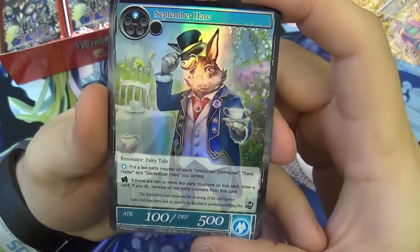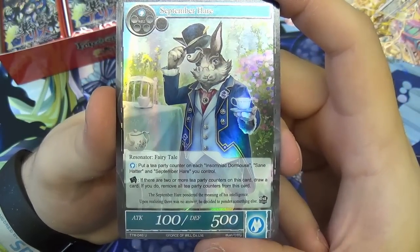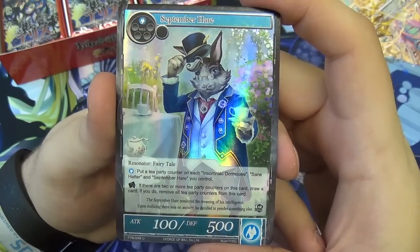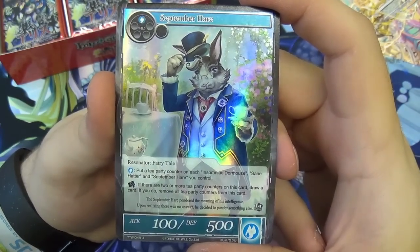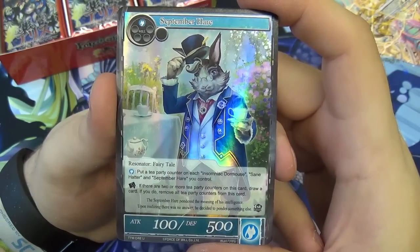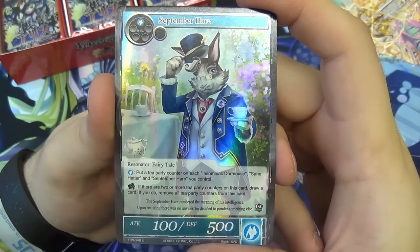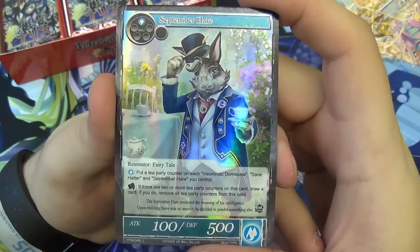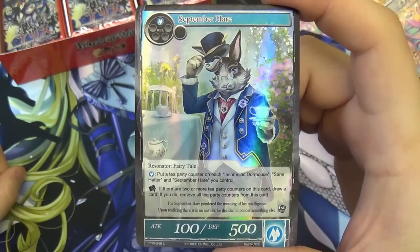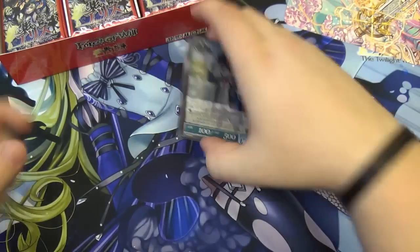We have a foil September Hare — going with the Alice theme. It's a 100 attack, 500 defense Water Resonator, only one will to drop. You can pay one water will to put a Tea Party Counter on each Insomniac Dormouse, Sane Hatter, and September Hare you control. Then rest: if there are two or more Tea Party counters on this card, draw a card and remove all counters. This is meant to support Alice from the previous set — Alice the Valkyrie of Fairy Tales.